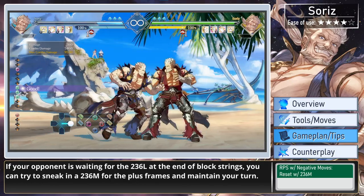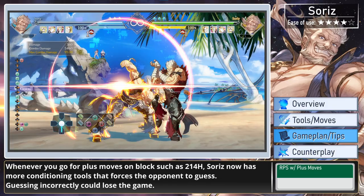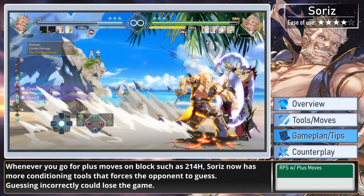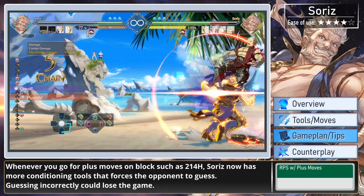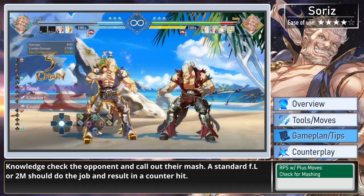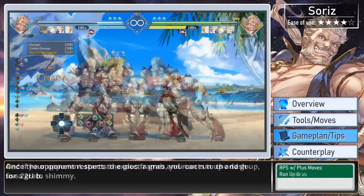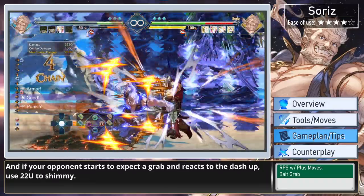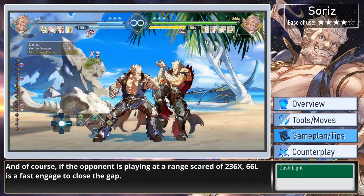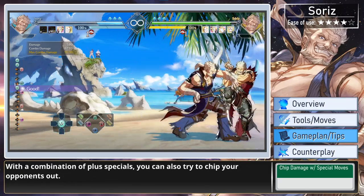If your opponent is waiting for 236 light at the end of block strings, you can try to sneak in a 236 medium for the plus frames and maintain your turn. Whenever you go for plus on block moves such as 214 heavy, Soares now has more conditioning tools that force the opponent to guess, with guessing incorrectly potentially losing the game. Knowledge check the opponent and claw out their match. A standard far-light or 2-medium should result in a counter hit. Once the opponent respects the plus frames, you can run up and go for grab. If your opponent starts to expect a grab and react to a dash-up, use down-down ultimate to shimmy. If the opponent is playing out of range and scared of 236 specials, dash-light is a fast engage to close the gap. With a combination of plus specials, you can also try to chip your opponents out.